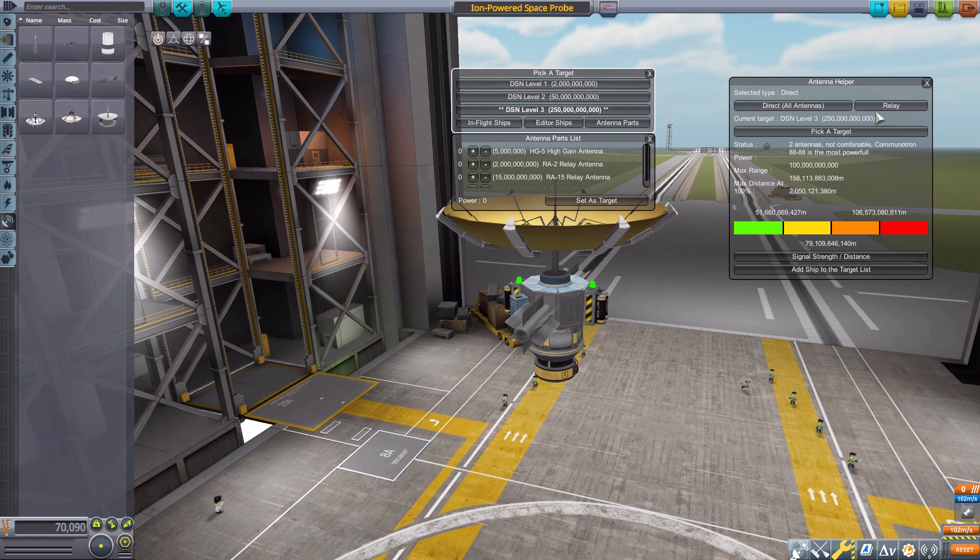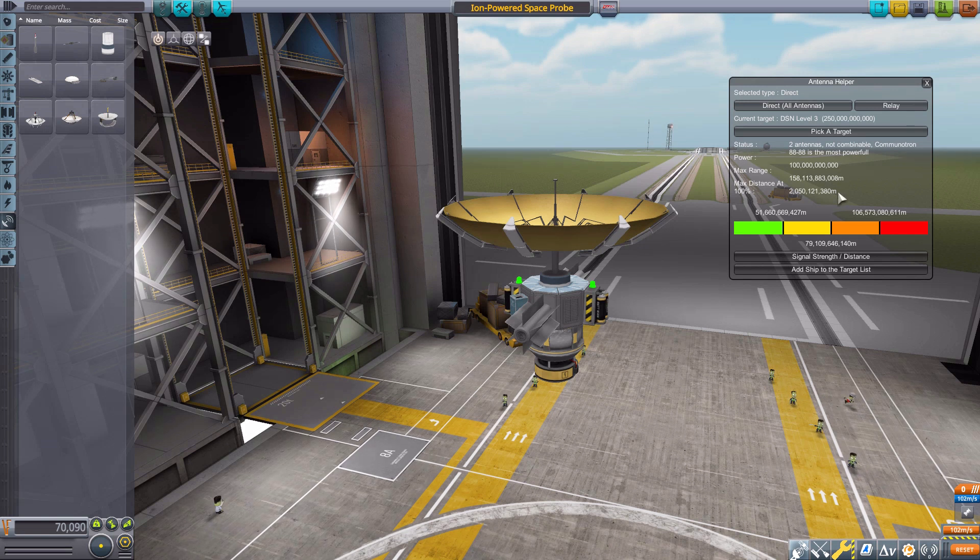After that we have all the information about our antenna: the status showing we have two antennae that are not compatible with one another, and that the Communotron 88-88 is the most powerful one on this vessel. It shows the power, the max range, and then the max range to still maintain 100% connection — which is very important. There's also a visualized scale where green is 100%, losing 25% per color band down to red and beyond.